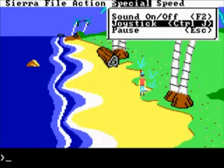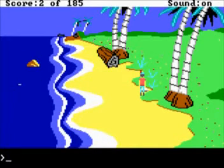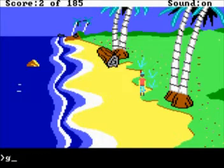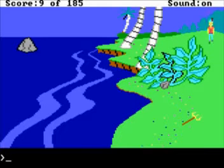I don't see the enchanter too often. But anyway, look again — it's a pretty clamshell. Get clam. When you pick it up, you see there's a sparkling sapphire and diamond bracelet. Well, let's get that too — bracelet. There's a lot of jewelry around here. I think it helps for the ending, or it's just part of the points. Anyways, this is how I usually play this game. And if you can type it with one hand, you're already pretty good with it.